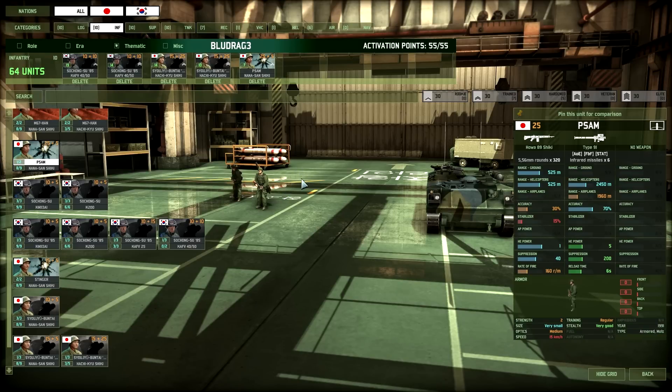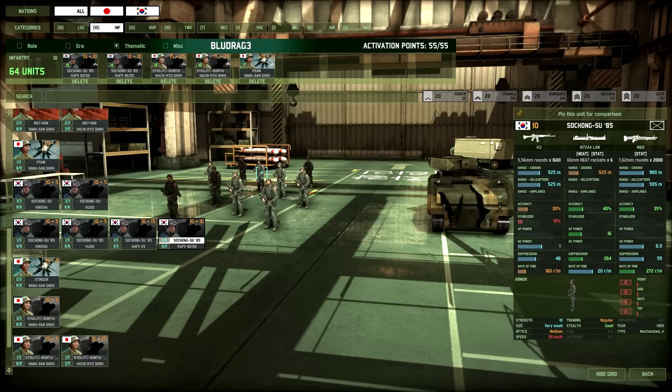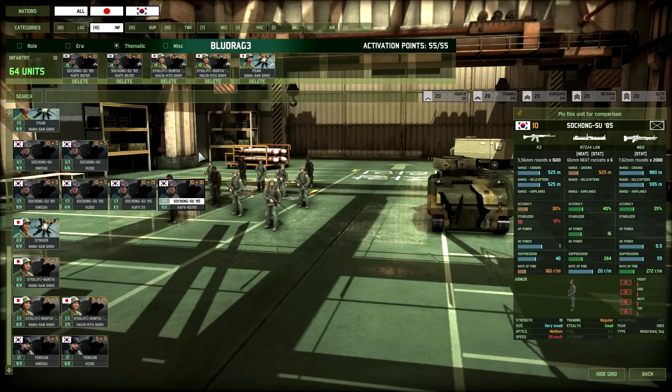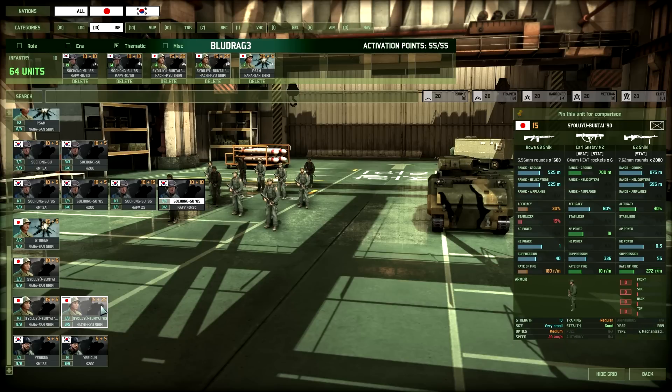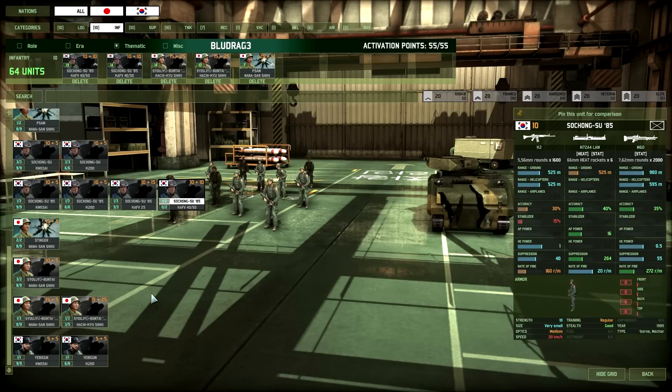Silveraptor also got the Suchongsu 85s and the KAFV 4050s — very good value for money, both the transport and the infantry. Especially putting the Suchongsu 85s next to US riflemen at the same points, they kind of outclass them. He originally had another stack of Suchongsu 85s in KAFV 25s with autocannons, but swapped them out for the Shuzhou Buntai 90s in the Hachikyu Shikis after hearing Vulcan's recommendation — very good trucks and pretty good infantry to go along with them.